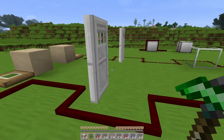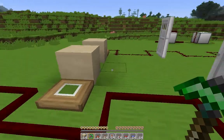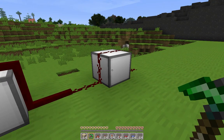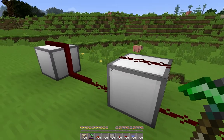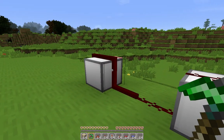Moving on, we can see that neither Redstone nor RedPower wires can be placed on glowstone, glass, iron doors, or trapdoors. Over here we have a couple of white lamps from RedPower. These will light up when powered by a Redstone signal. You might think they would be like glowstone or glass, but you can see that you actually can place both Redstone and RedPower wires on them.